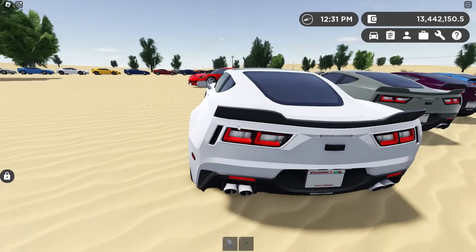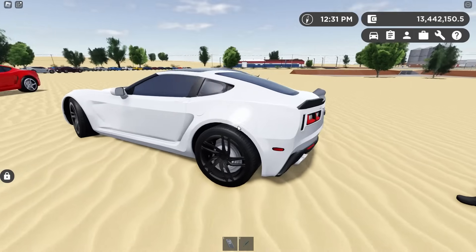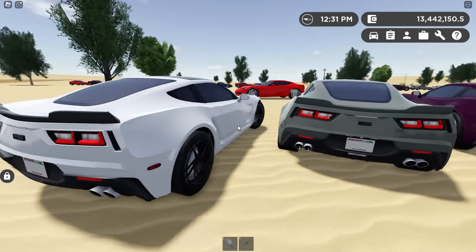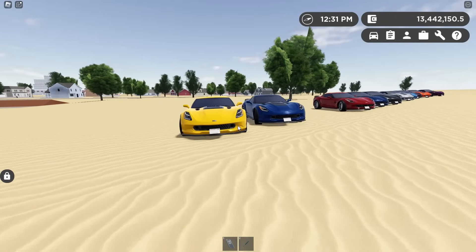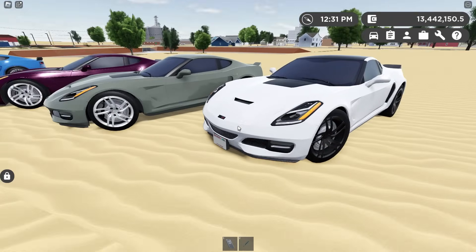It doesn't have the black housing around the taillights, which I don't know how I feel about that, but it doesn't look too bad. Do they all have the C06-style wing? Yeah, I think so — all the base models, or Stingrays anyway. But just looking at the design in general, this thing is still pretty reminiscent of a real C7. Out of all these cars, these Stingrays are probably the most distinctive to the real version.